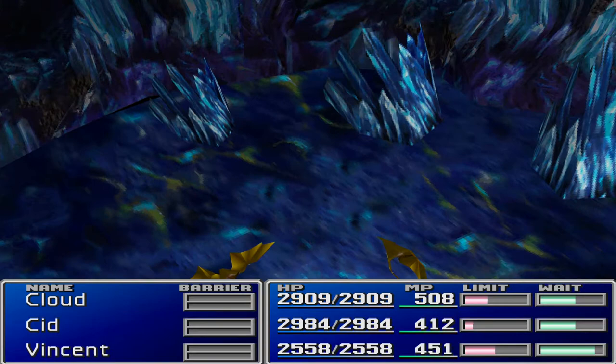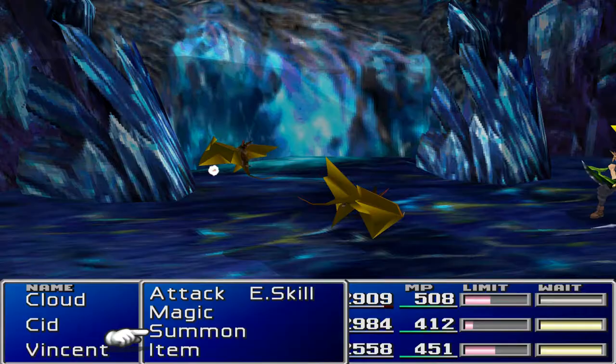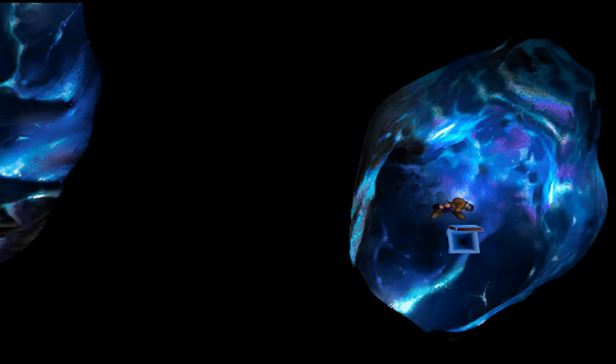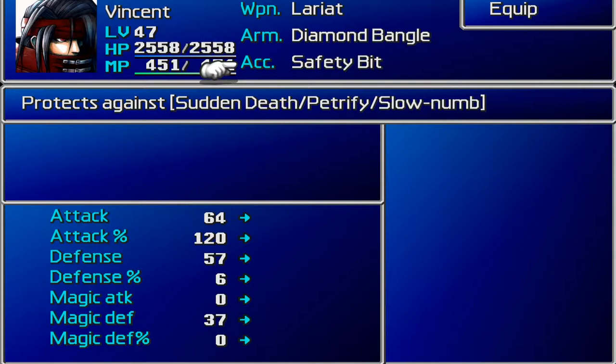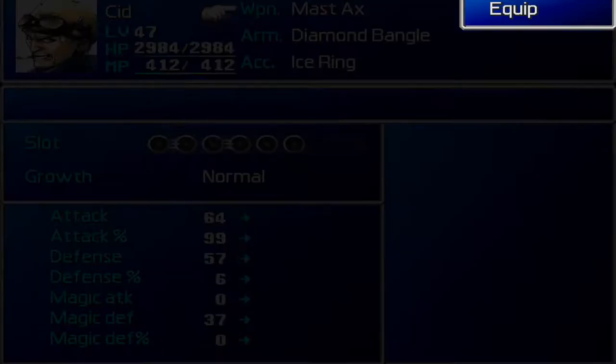Let's go for a death blow. That's not going to affect Cloud because he has the ribbon. I think Cid's got the ice ring on — I might keep that on him, so I may give the second ribbon to Vincent for now. What's Vincent got at the moment? Safety Bit — yeah, protects against sudden death and petrify. Okay, well we'll give you the ribbon for now. Cid's got the ice ring on, I'll probably keep that for now.